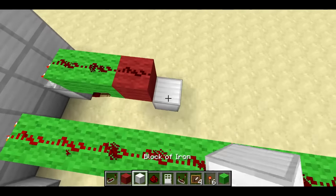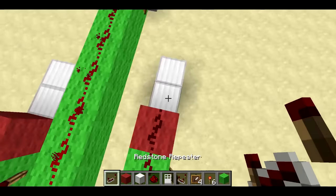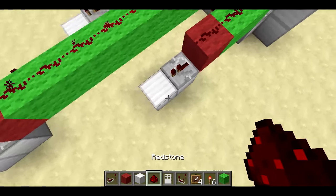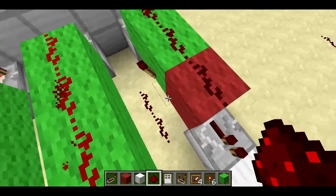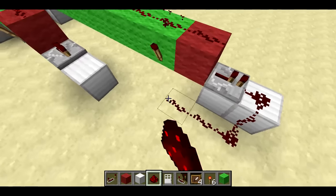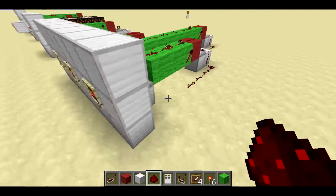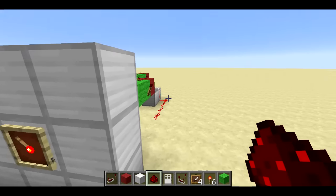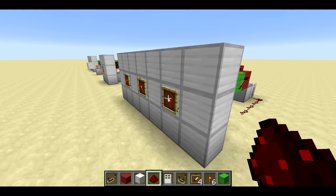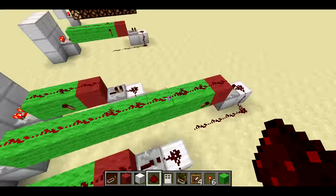I'm also going to put down a couple blocks at the end of these to house the repeater, which tests if the signal strength is too large. Now you can see we've just built the sample circuit three times. Since the combo is right, all of these outputs are going to be off right now. If I rotate this one at all, you'll see the output here turns on, but if it's set to that exact value pointing to the left like we had it, it'll be off. So we have the combo programmed in.